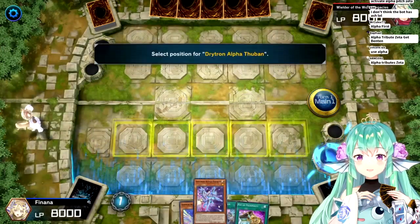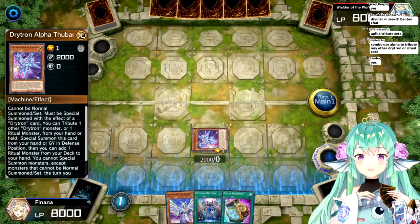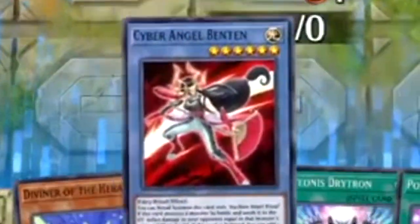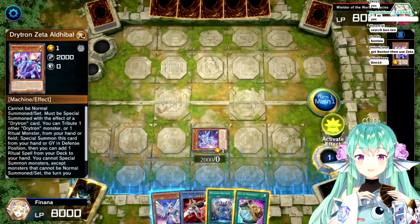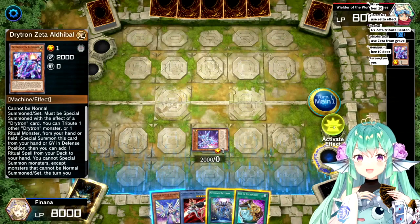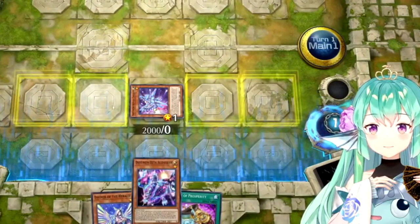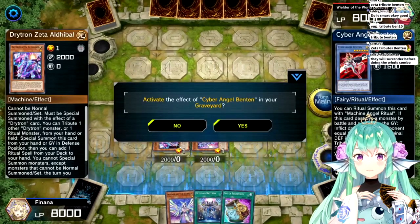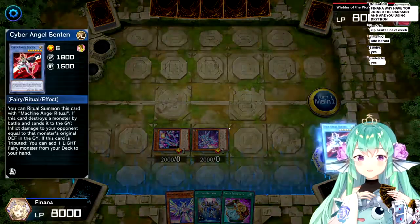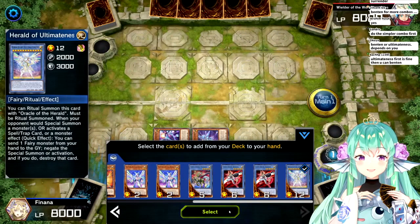Tribute Zeta. Add the designated card from the deck to your hand. Yes, right? And then what do I get? Benten? Cyber Angel Benten? I think I recognize this combo. Okay, so I have it now. Do I use the graveyard effects and then use Benten? I think I'm on the same track as you guys. And then tribute this one - it adds one light fairy monster from your deck to your hand. So I add... oh, it gives me all the options here. Let's just add them, okay?